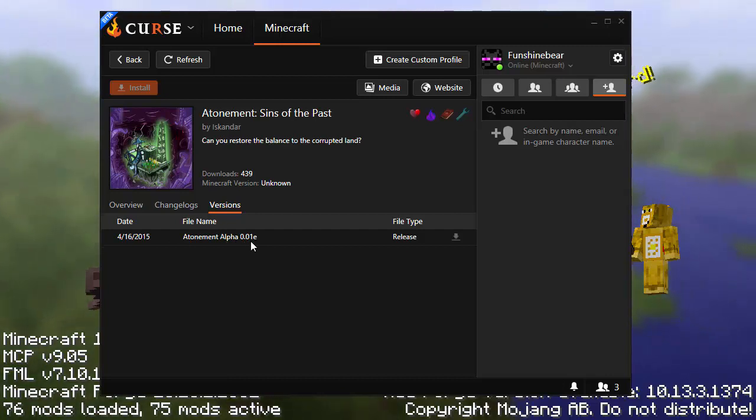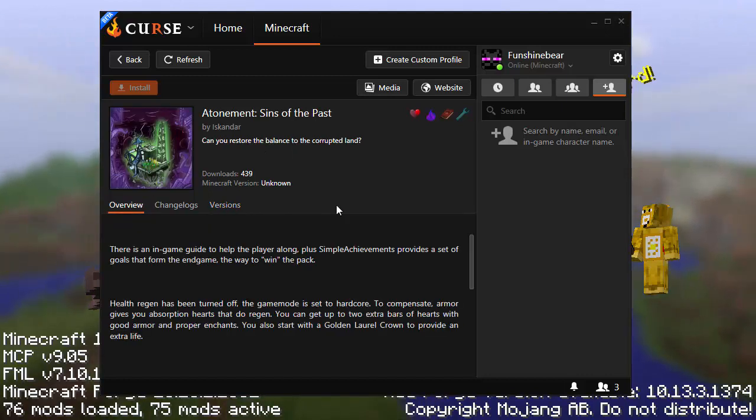I'm not going to do a full playthrough of this - it's still way too early in the alpha to try and do a full Let's Play. I just want to show what it's about, get your interest peaked, and help Iskandar out, because he is a great mod pack developer. I really like his packs. If you didn't know, he created Crash Landing - that's who this Iskandar is.